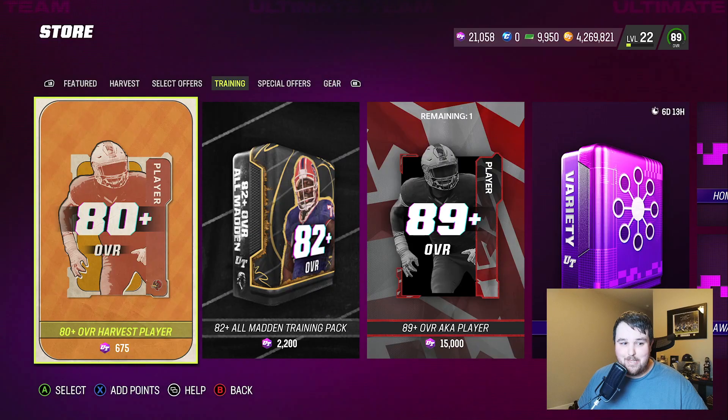Hey guys, what's going on — we're back with another Madden 23 Ultimate Team video. Today we're rolling the 80-plus overall Harvest player pack to see if we can get lucky and get some good pulls. We have two LTDs that are pullable out of this pack: Cam Jordan and Nick Chubb.